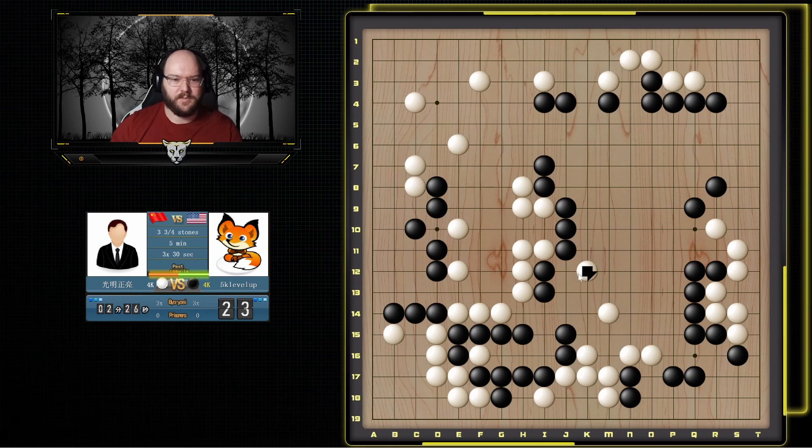He's trying to cut me off, but because these stones are all connected to this wall and this one can connect to something already alive, I'm not too worried. I think I'm going to push here and put some pressure on it — not trying to kill, but putting pressure so he has to spend moves trying to live, and maybe I can make this more solid. This move I'm not sure what it's doing — I guess he's saying he can connect to this group, but this one's not alive yet. So if I just separate this, even if he connects to this group, this group gets into trouble. I'll just keep them separated.